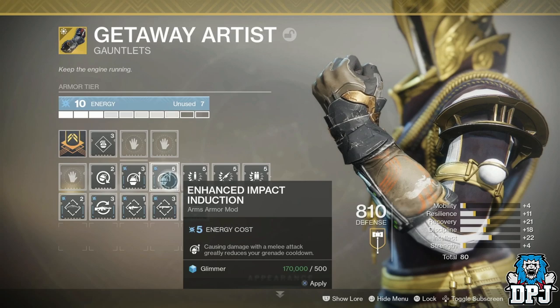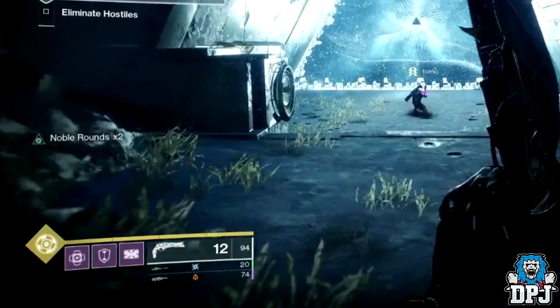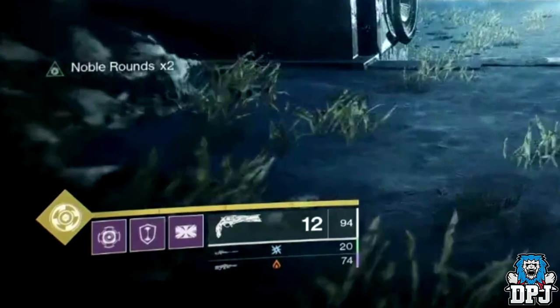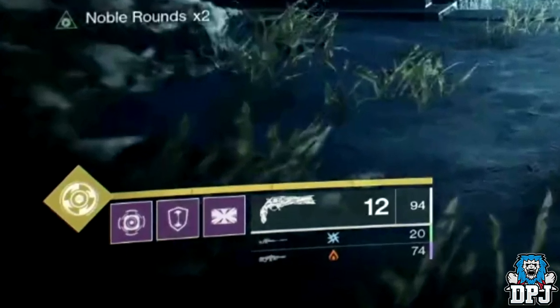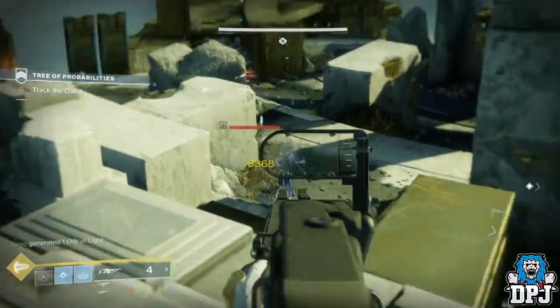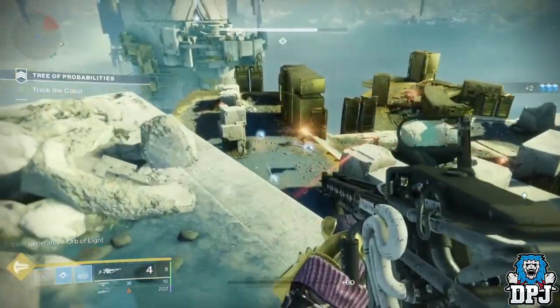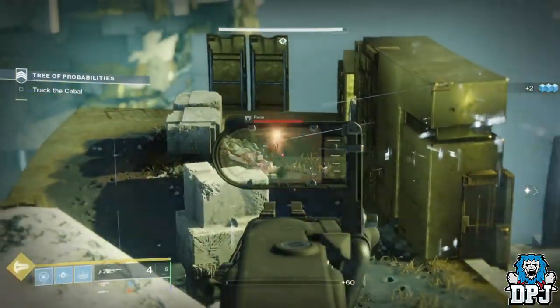I also noticed the super bar now has four segments. What I think we'll see here is special perks — maybe finishers — which regen one of these four bars every cooldown; that would be pretty cool. I also noticed when they were running this strike, they only get 2 glimmer instead of 10 per standard add kill. This could be the build they are using, but that really wouldn't make sense.